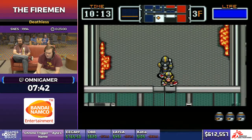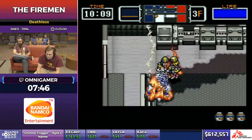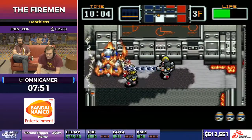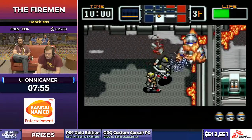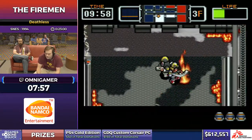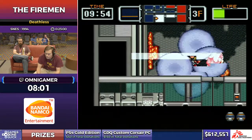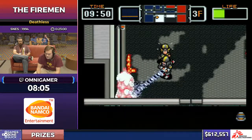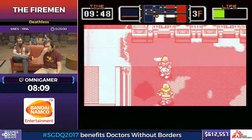This boss is among the most tricky because it's random where he starts up. That's a terrible position — get him back in the corner. This boss has so many forms and they get progressively harder, but I save up just enough water bombs to take him out.